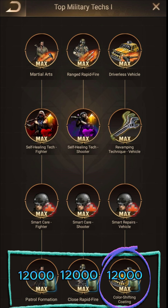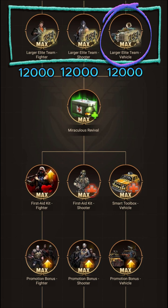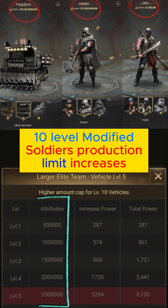In this section you need to spend 12,000 war badges for each category to max out. The max version of the technology in this section will give us 10% defense for soldiers in their own category. In the next section, you also need to spend 12,000 war badges for each category to max out. When this section is maxed, the level 10 soldier production limit will increase by 2.5 million, as you can see from the pictures on the screen.